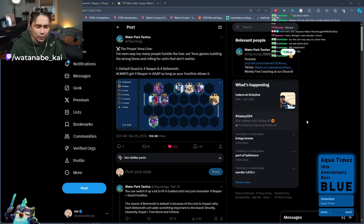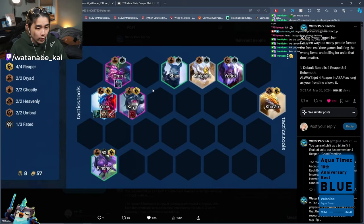I remember reading this initially thinking, I don't really know too much about it — how good could this be? It feels kind of wrong on initial impression, because they're saying basically that the default board is four Reaper and four Behemoth, which is already raising a couple eyebrows because Behemoth itself is just not really that great of a trait.